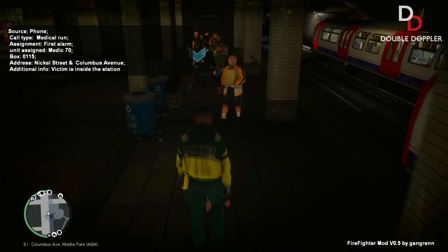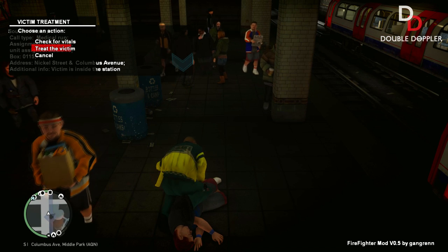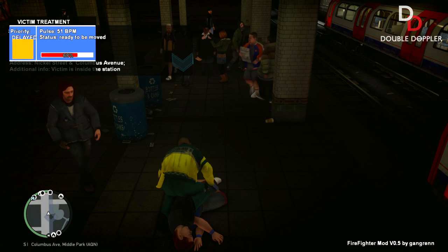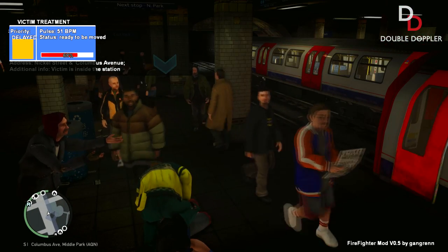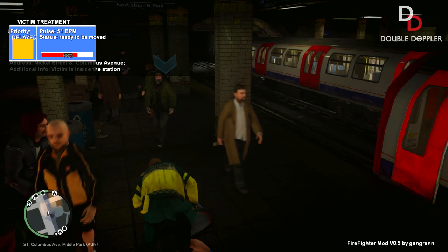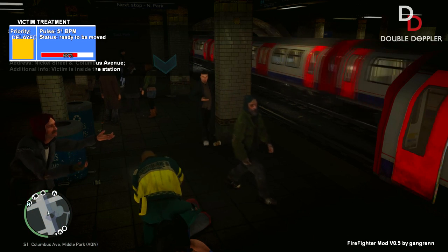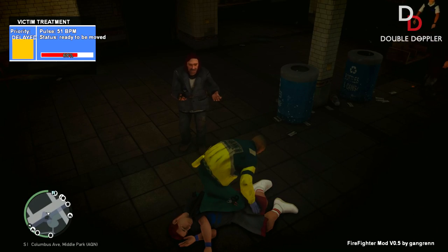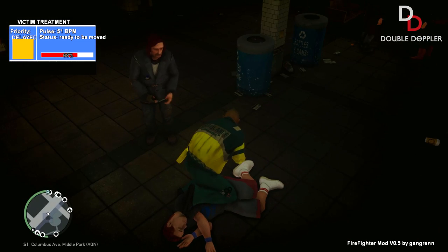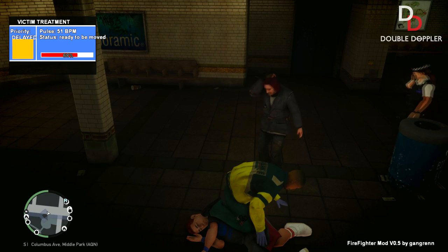I've done a more vibrant London underground skin. You can find that in my Met Police car pack if you guys want to download that tube train - the red, white and blue one. Status ready to be moved. Alright, we're just healing him right now. He needs more treatment. Come on, don't die on me.